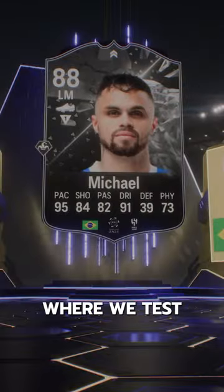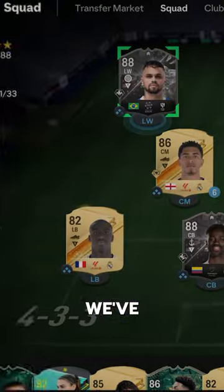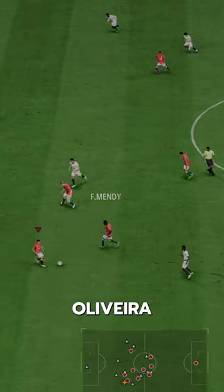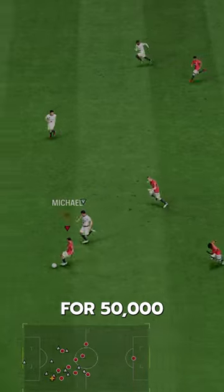Welcome to Baller or Bust, where we test FIFA cards so you don't have to. We've got Showdown Michael Richard Delgado de Oliveira. We acquired him via SBC for 50,000 coins.